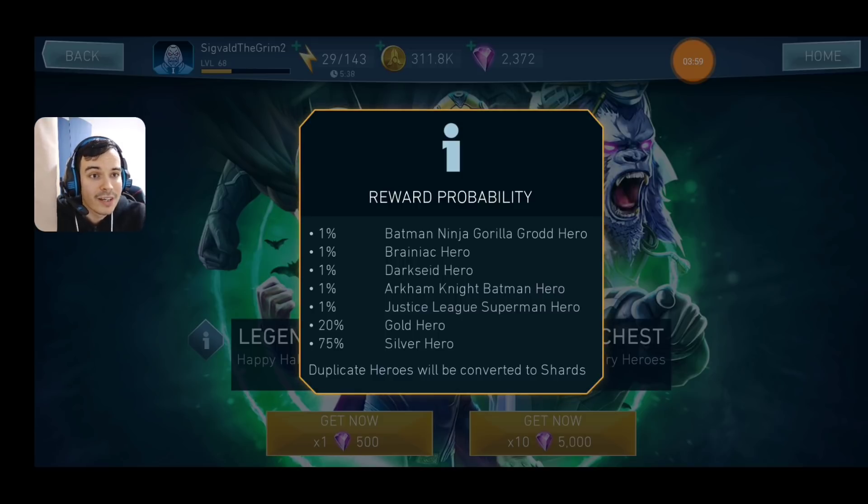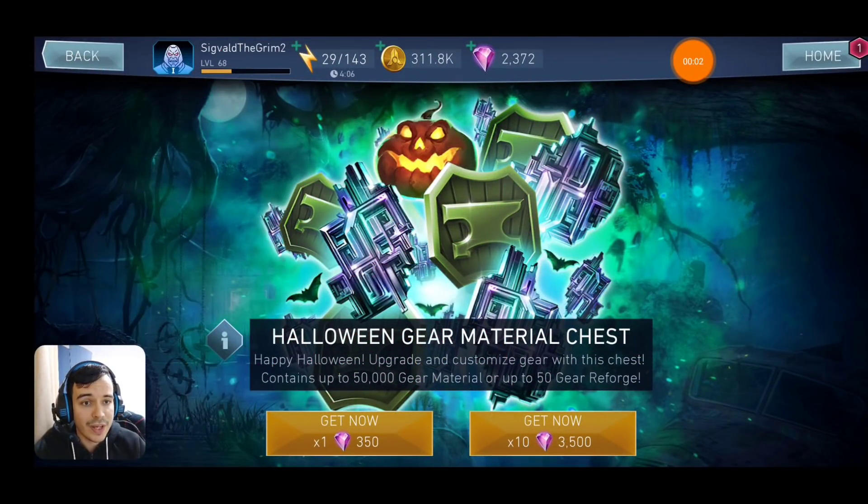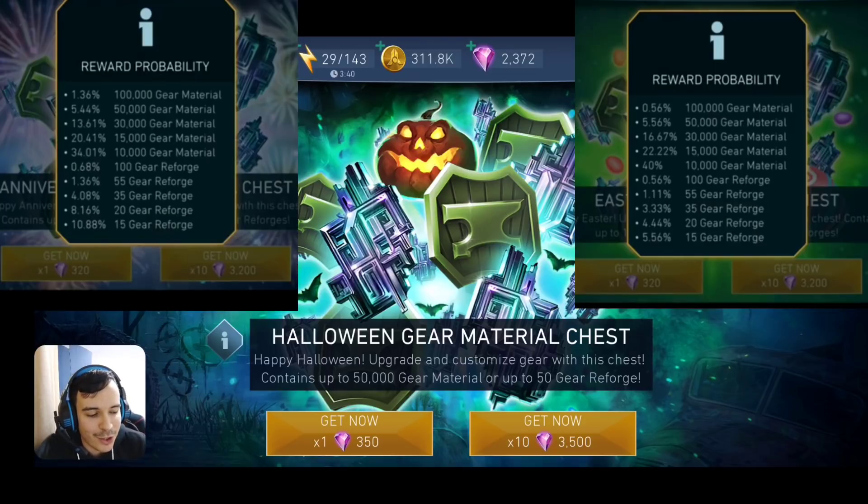Now let's move on to the gear and resources chest. We've got the Halloween Gear Material Chest, and this is the third custom gear material chest released this year. All of them follow the same pattern — reforges and gear materials only — but what differed were the chances of getting those specific things and the price. The other two chests were cheaper at 320 gems each, whereas this one is 350 gems, making it the first at that price.